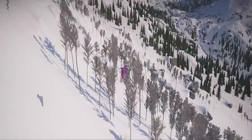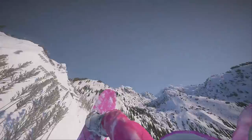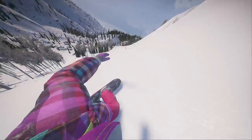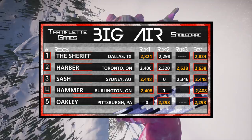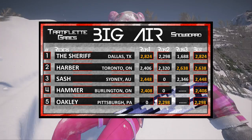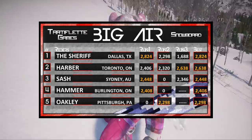Now moving on to the man in charge, Sheriff. He's going to pull out a quadruple rodeo 1440 nose grab. This man has been having the rides of his life today — pulling out all of the stops, landing all three of his jumps. This jump is going to pay off with only 1,688, but he doesn't need it. We still have two competitors left, but Sheriff is still sitting pretty out in the lead — almost 200 points is the differential between him and second place.